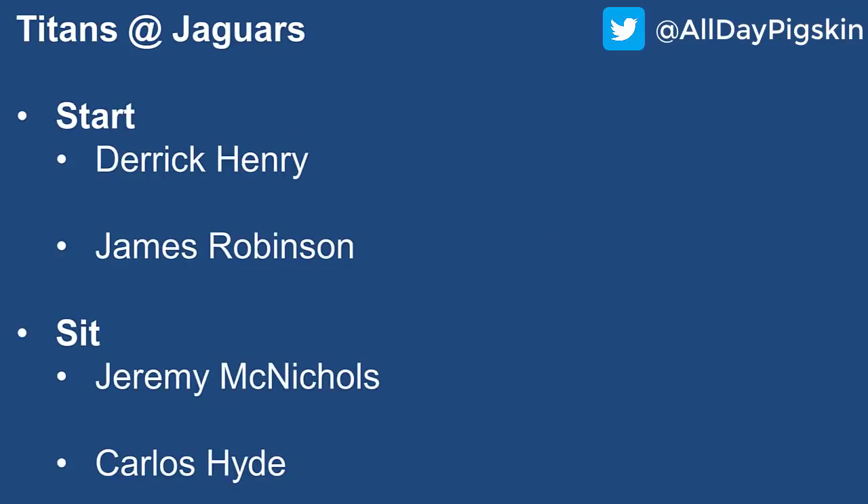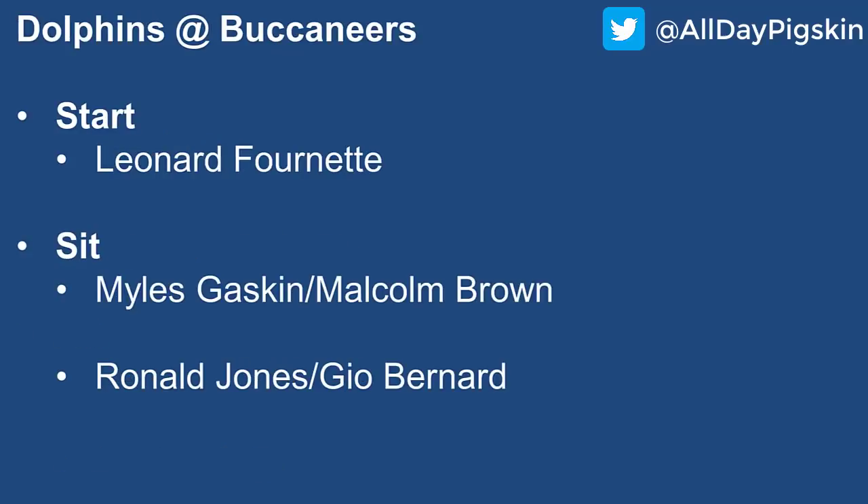Titans at the Jaguars: Start both primary rushers. Derrick Henry is a top-five running back on the week, and James Robinson is a low-end RB1 — both defenses are absolute trash. For the sits: Carlos Hyde wasn't even active last week, and with Robinson taking over the backfield, no thank you to Hyde. Mekole Hardman — I mean McNicholas — was the primary pass-catching target for the Titans in Week 4, but that was due to AJ Brown and Julio Jones being out. I don't see that sustaining throughout the season, so once those pass catchers get healthy, he won't factor in as much.